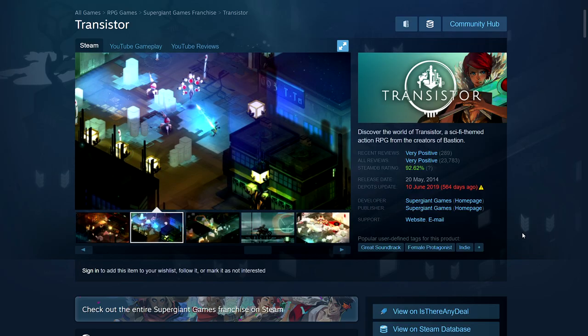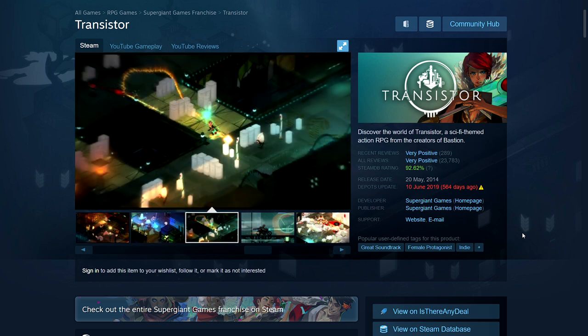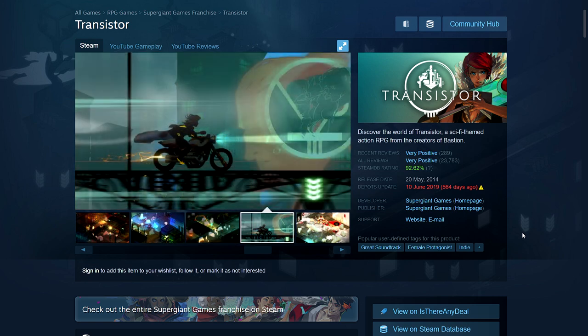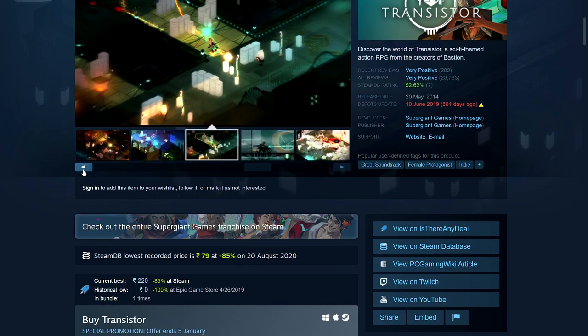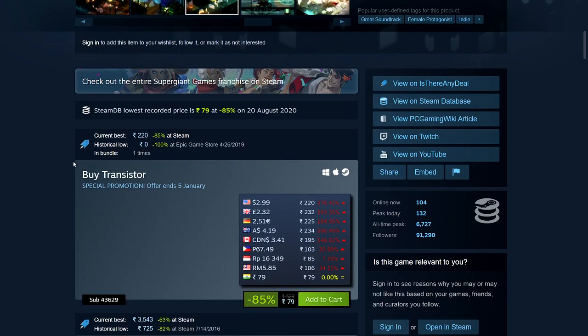Next up we have Transistor, made by Supergiant Games — the people behind Hades. Last time I mentioned Bastion, which is also comfortably under $3. Transistor was their second game — it's an action RPG style game, very popular, and a sort of cult classic. It's 85% off: 79 rupees, $2.99, £2.32, €2.51, $4.19 Australian, and $3.41 Canadian.